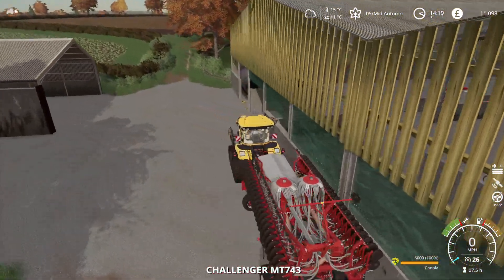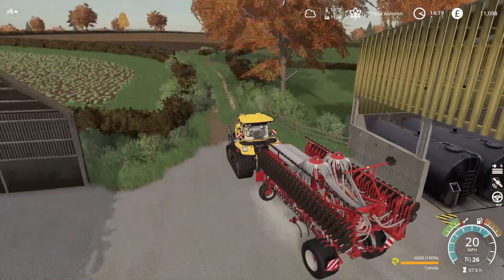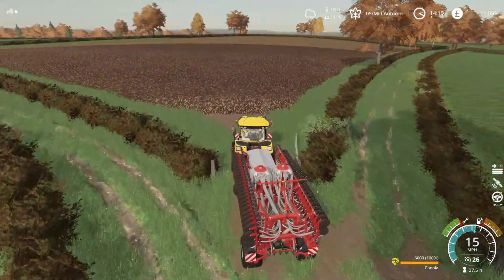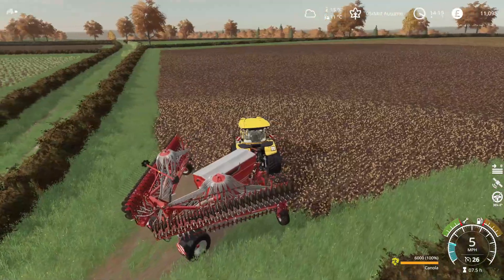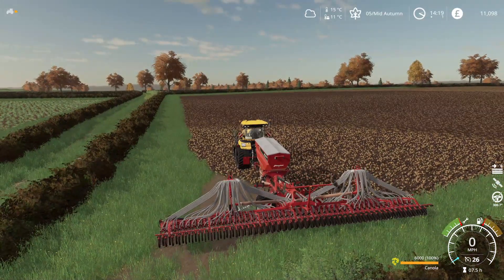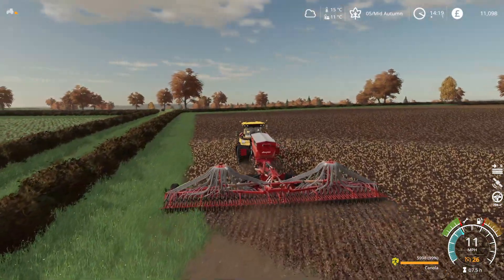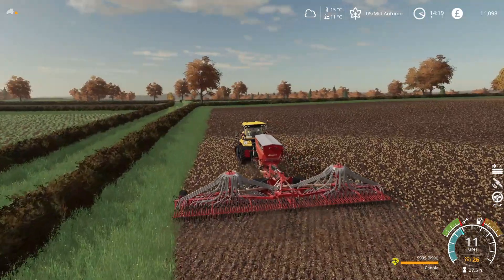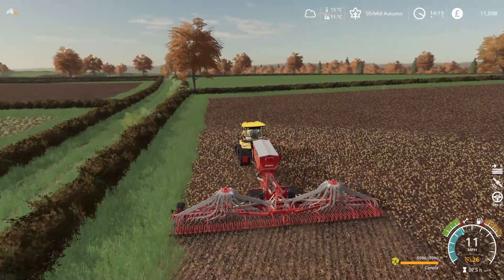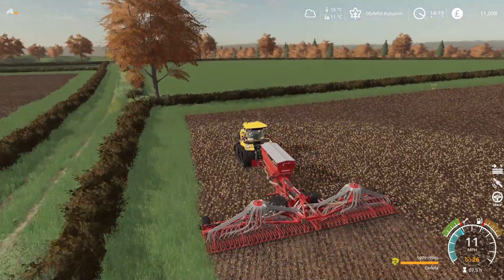It's the first time having to go with this seeder on our own fields, so we should fairly rip through this field pretty quickly. We'll unfold it, turn it on, and lower it down. This is going to direct drill straight into the ground, so we won't need to cultivate prior to this, which saves a bit of time, a bit of fuel, and whatnot preparing this field ready for next year.